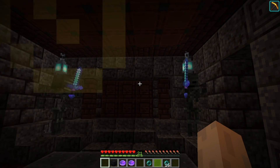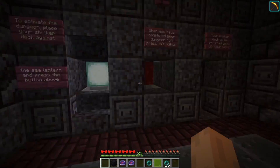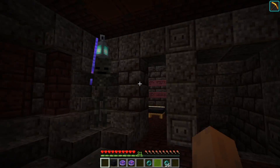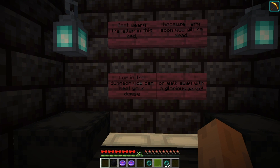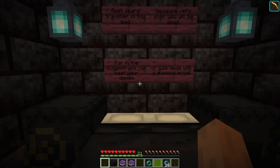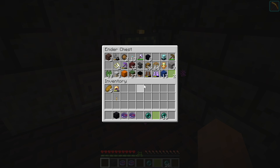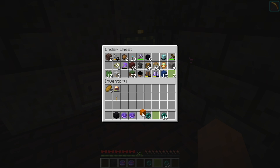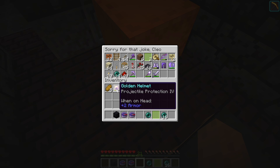Oh wow, those are actual withers. Of course they are. So there should be a bed here that we can use. Here's the bed. 'Rest weary traveler, in this bed, because very soon you will be dead. For in the dungeon, you can meet your demise, or walk away with a glorious prize.' So here's the ender chest we can use to put all our extra stuff in. We're going to use this locker room to lock away all the stuff we don't need right now.